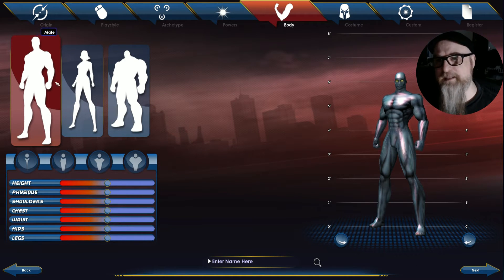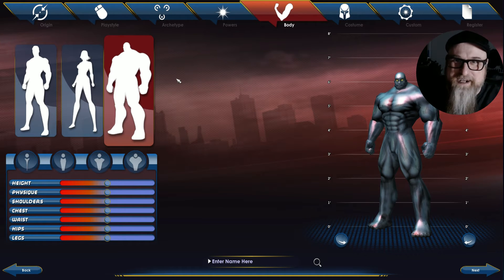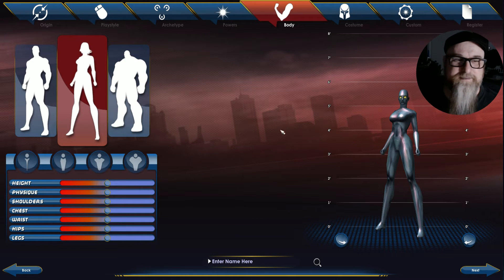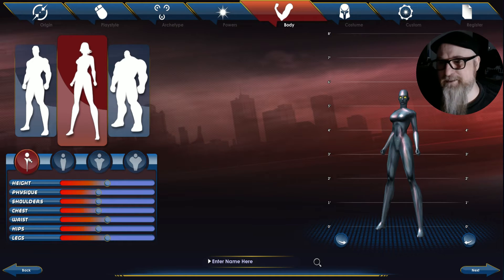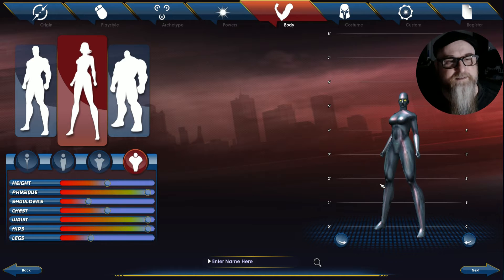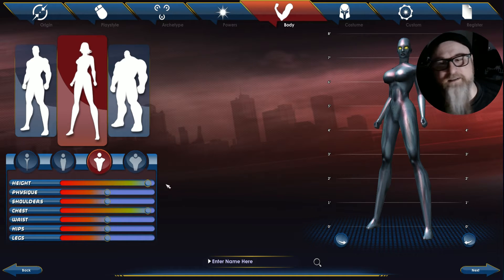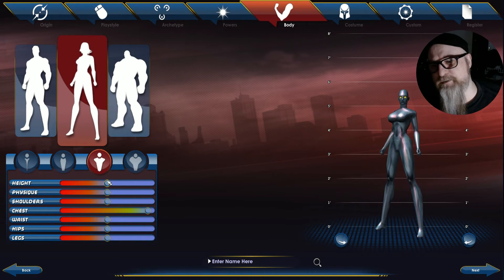There are three different body shapes — male, female, or a large non-binary build. I like playing female characters. You can be slim, and depending on what you pick there are preset options. You can also use sliders to adjust proportions — make yourself really tall up to eight feet, or really short. I'll just go average with slightly longer legs.